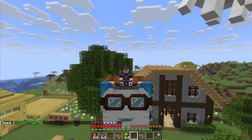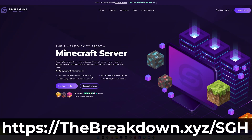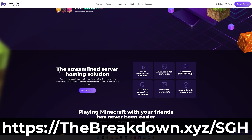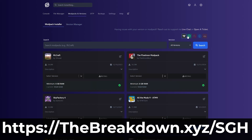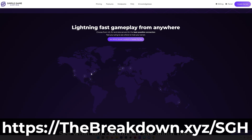What if you want to play on your seed with your friends? Well, the easiest way to do that is with our company Simple Game Hosting — go to the first link in the description down below and get a Simple Game Hosting server in just a few minutes with any Minecraft world you want, including a custom seed where you and your friends can play together. It truly is the best and easiest way to play Minecraft with your friends, so check it out at thebreakdown.xyz slash sgh.